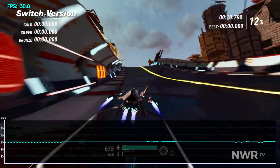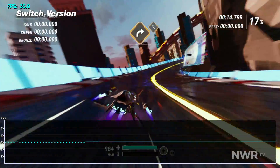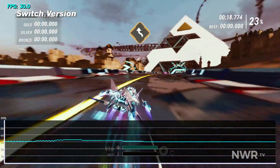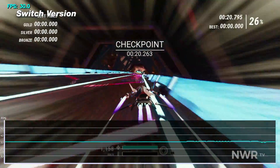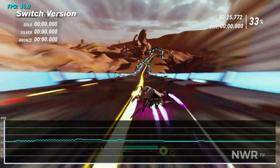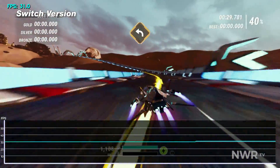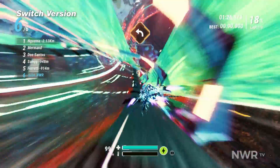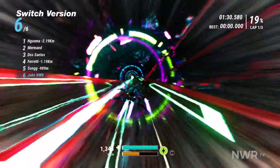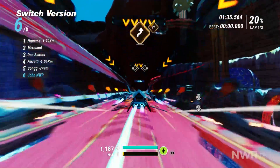Frame pacing seems to be a pretty regular issue here, meaning that those 30 frames are not always spaced evenly over the course of each second, resulting in a slight judder to motion. Resolution appears to be dynamic, averaging between 612 and 648. Temporal anti-aliasing makes it a little hard to get accurate counts during races, and I suspect that in the heat of a race, resolution likely drops lower than those numbers. Much like the framerate, on paper, these numbers aren't bad for a cross-platform release on Switch this late into the console's life. However, once again, the speed of the game comes into play here.